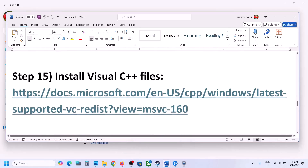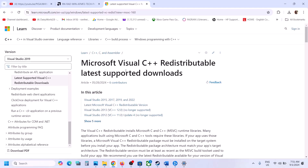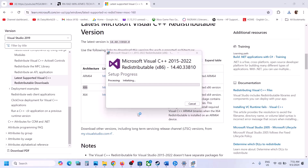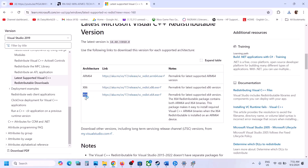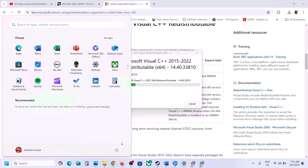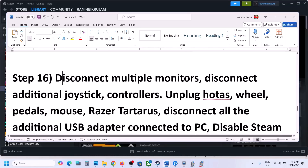The next step is to install the Visual C++ redistributables. Copy the link from the video description, open it in a browser, scroll down, and download both the x64 and x86 files. Run each exe file — if you see a Repair option, click Repair; if you see Install, click Install. Once both are installed, you'll see a Restart option. Restart is mandatory after this step. After the system restart, launch the game.